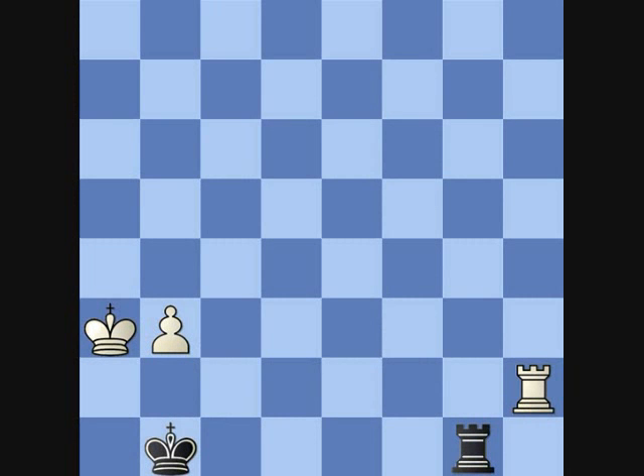Hi everybody, lecture 3: a rook ending a pawn down which we need to save. In contrast with lecture 2, in which the attacking player had a bishop's pawn, here he has a knight's pawn. So let's just realise why this makes a difference.